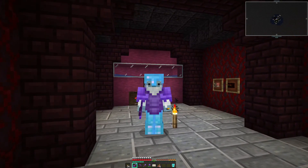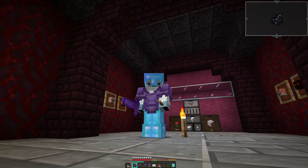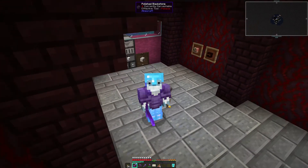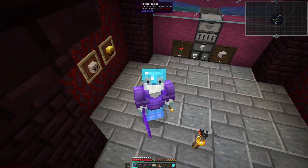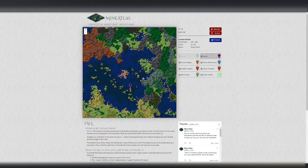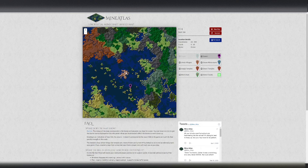The other thing we're going to do is jump to a third-party website called Mine Atlas. I know it's a little bit old and outdated, but that's the one we're going to use to find ourselves some slime chunks. Here we are in Mine Atlas — the last update was officially 1.8 so it's a little bit old.